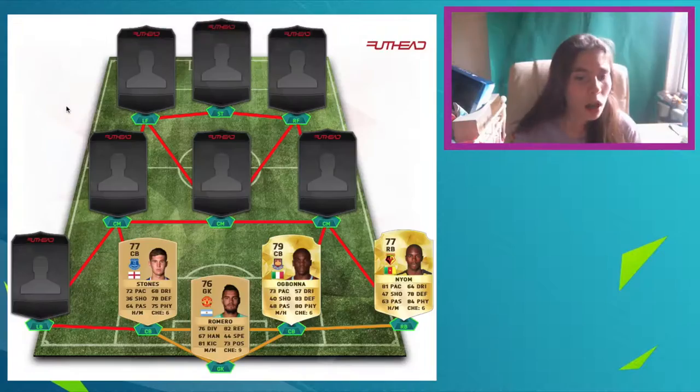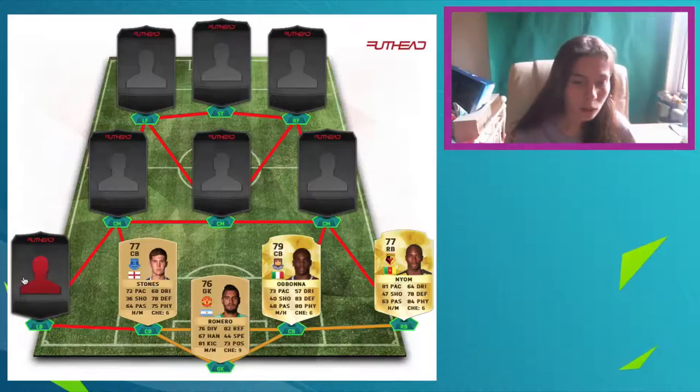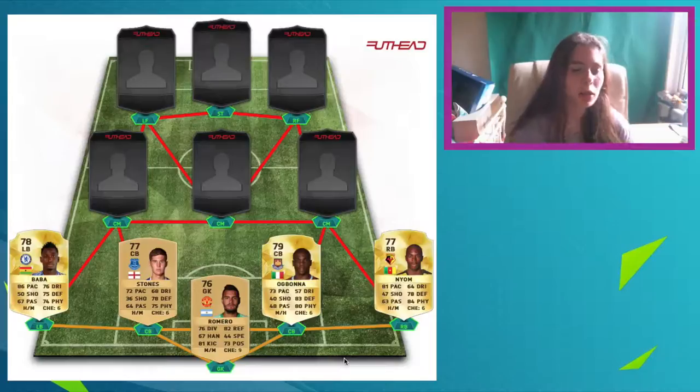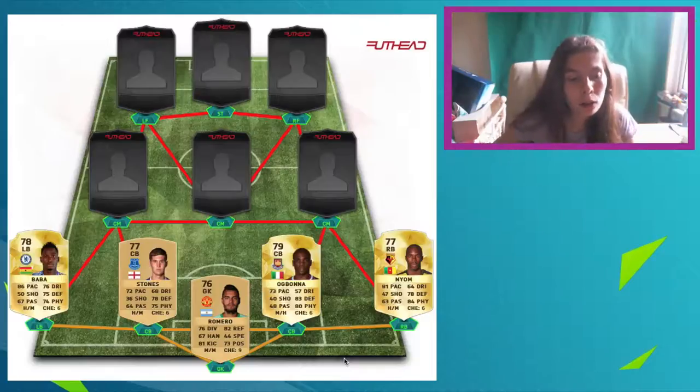Then we've got this guy from Watford called Nyom. Never heard of him since Watford have been in the Premier League, but he's got 81 pace and 78 defending — not bad for a Watford player. And then we've got Baba, who's also been upgraded and transferred to Chelsea. He looks pretty good with 86 pace and 75 defending, and he's quite cheap — a lot of people are putting him in their BPL squads.